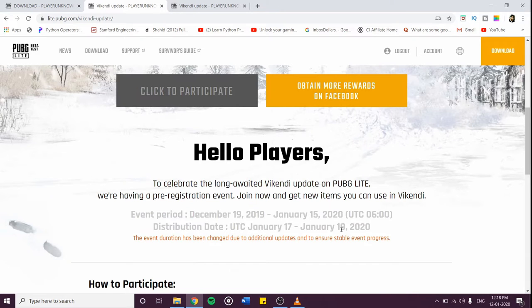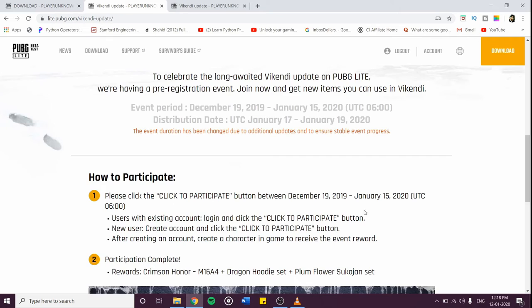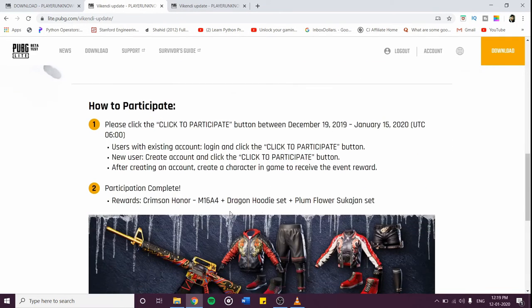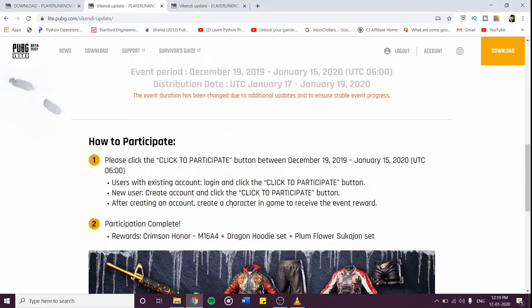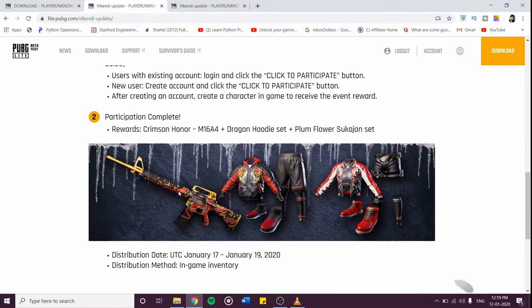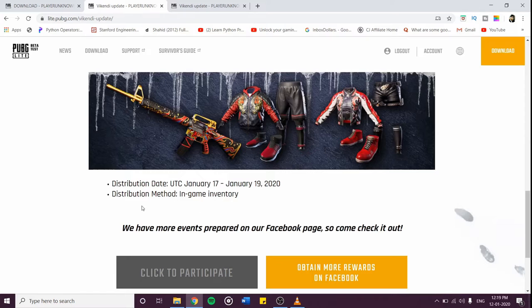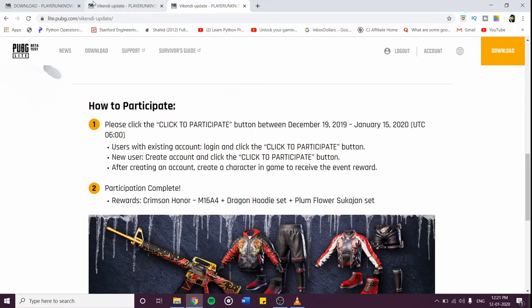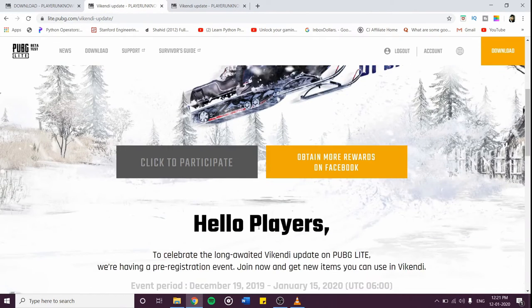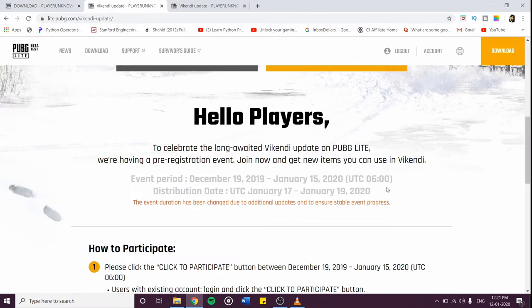From the 17th to the 19th you will get all of these skins. Click to participate — it says: users with an existing account log in to click to participate; new users create an account and click to participate. So if you are a new user of PUBG PC Lite, you can also get this reward. After creating an account, create a character in-game to receive the event reward, and it will go directly to your inventory. If you don't want to play on the weekend, you will have to wait until the 17th and 19th.